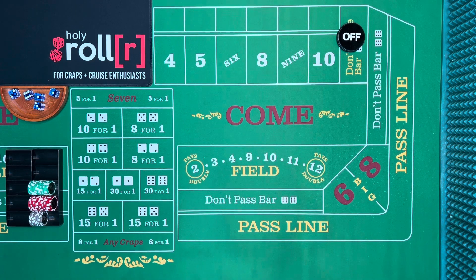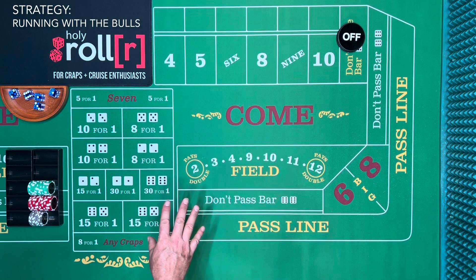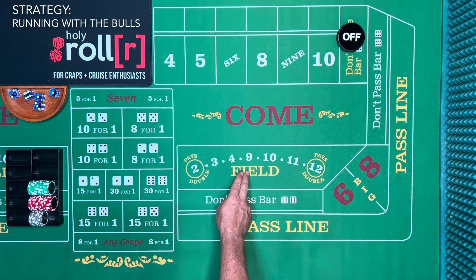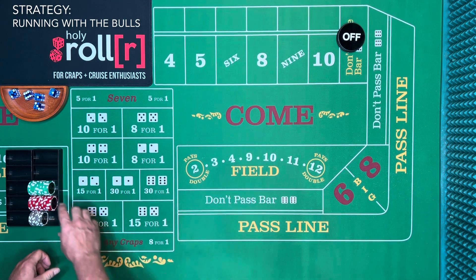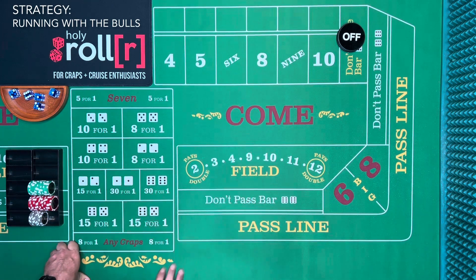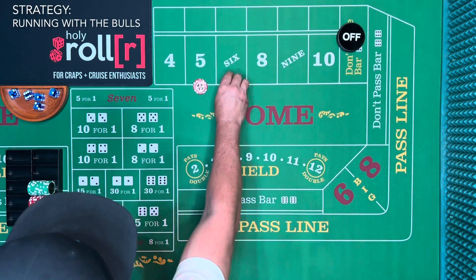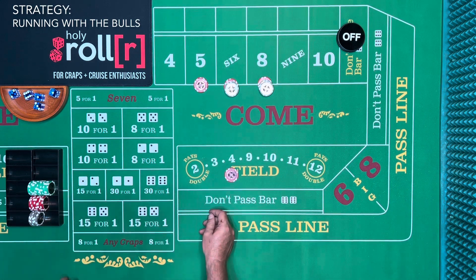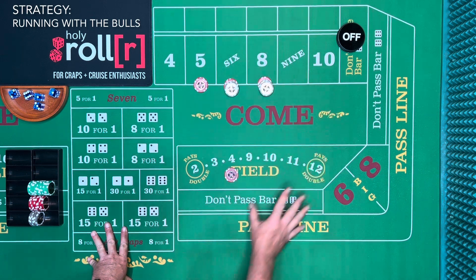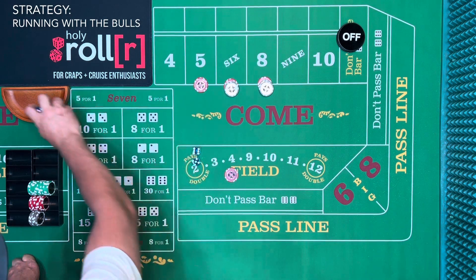We're going to do this strategy — it's an iron cross, but I call it 'Running with the Bulls.' We're setting up an iron cross but focusing on the field and the horn numbers. Most people say the field bet is a sucker bet, and yeah, it is — if you don't have the five, six, and eight to back it up. So let's set up: five, six, and eight. We'll do $12, $12, and $10, then put $5 in the field. The point doesn't really matter, but we'll play it out.